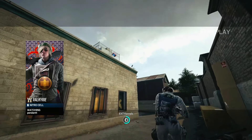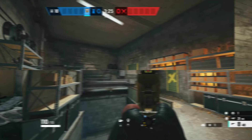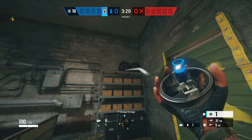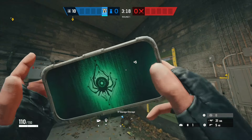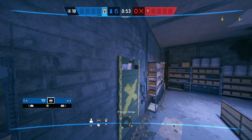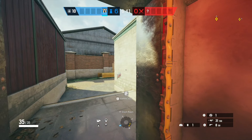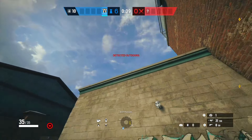This C4 spawn toss works in tandem with this Valkyrie camera trick that I'm about to show. Simply break the top part of the barricade, place your cam like so, and then as soon as you see them come or as soon as they shoot your camera, just go ahead and toss the C4. I'd recommend practicing this in a custom match because it is super easy to actually just have this land on top of the roof here.